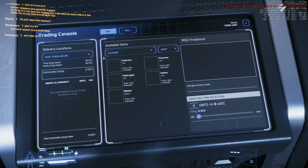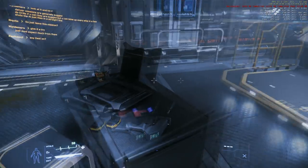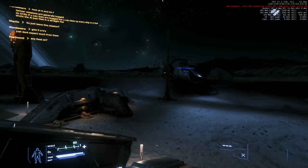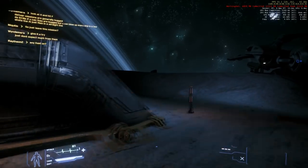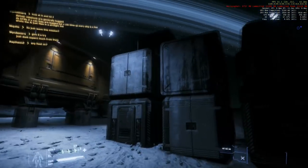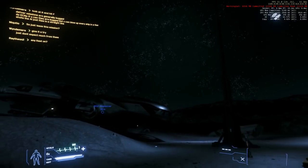Looking at commodity cargo — interesting prices, if those are the prices for cargo per unit. With the number of units displayed in the Freelancer there's not a whole lot of money to be made unless the price per unit is for a much smaller unit than the cargo unit. I decided to go back outside and see if there was any way to access something from the ship that would get me the cargo. A quick look around — nothing obvious though there are a lot of crates. Maybe those crates are what I need, I just don't know how to access them.